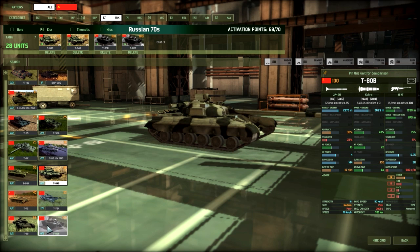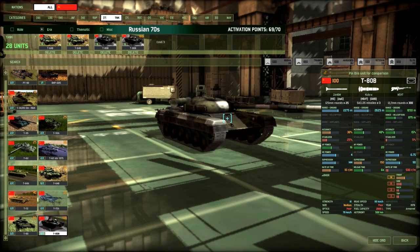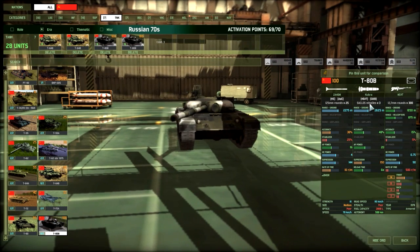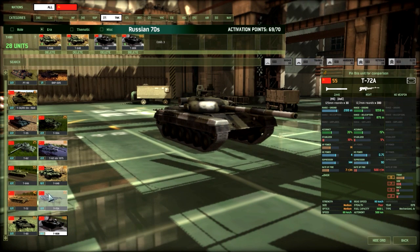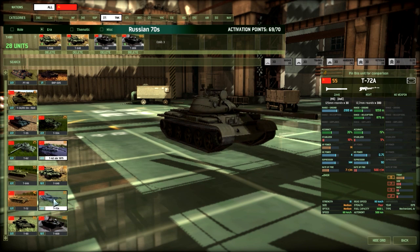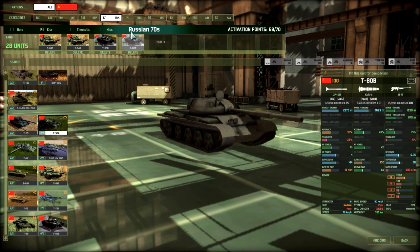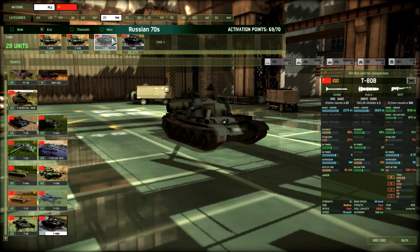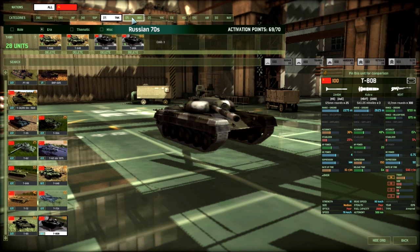The key is I want ATGM tanks because I want to deal with enemy armor from the longest range possible. These tanks stand absolutely no chance against a Challenger, for instance, so I want to shoot those Challengers from very long range and then decide if I want to go in or retire. These are the only two units that have ATGMs in this deck. They are pretty decent tanks — very good for openers and mid-game. At late game, when you start seeing Challenger 2s and M1A2s, they start to be severely lacking, but we compensate for that with other things.